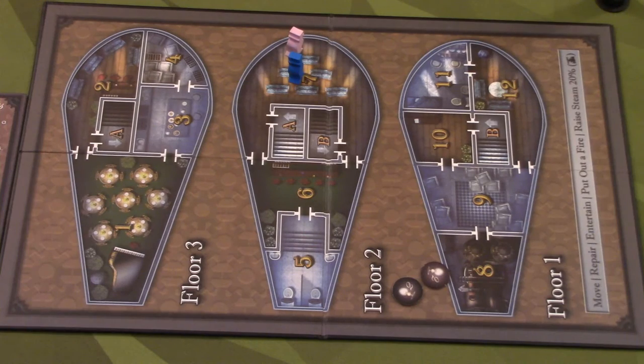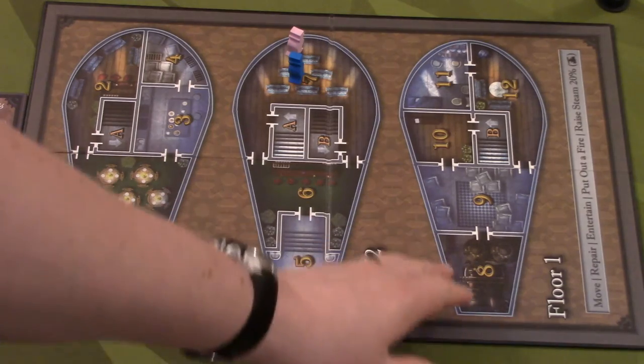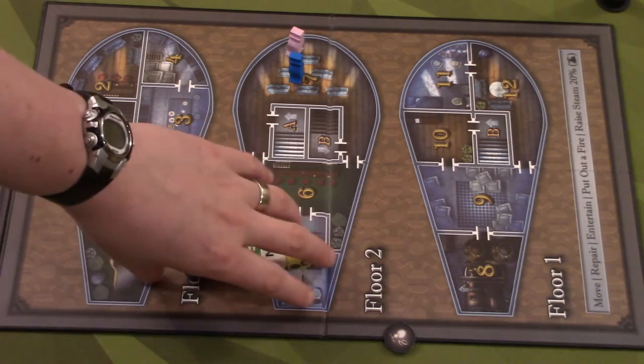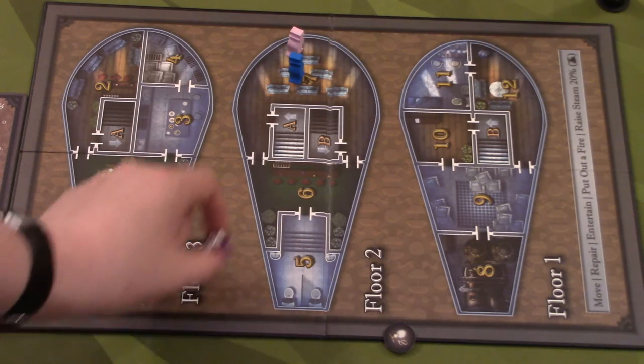Here we have the board we're going to play on. There are three levels — one, two, and three — and at the beginning of each round you roll the event dice to determine how many specific cubes to place on the board. Let's go through each cube type quickly so we understand them.